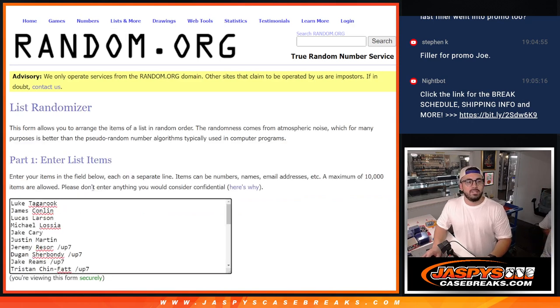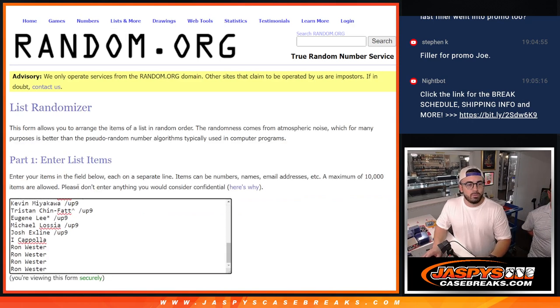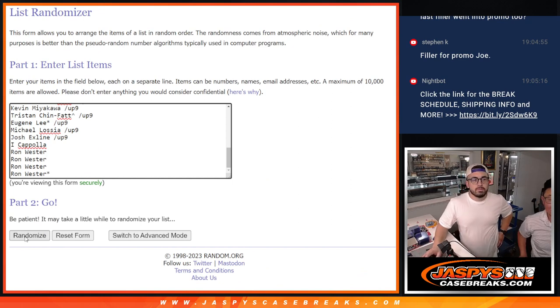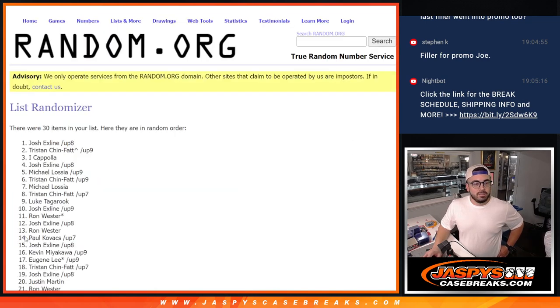So here we go, we are going to roll with the names first. I also like to put a little star next to Ron's name — Last Spot Mojo. Sometimes 70% of the time, Last Spot Mojo hits 100% of the time. Go ahead and click randomize.